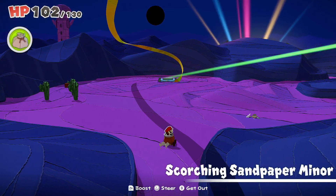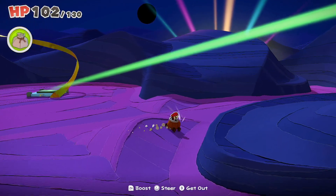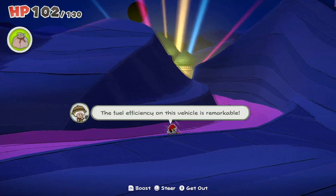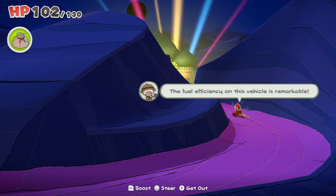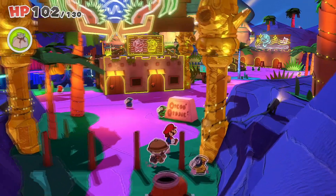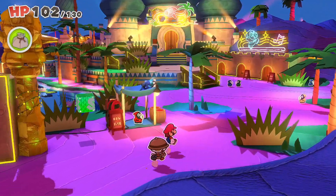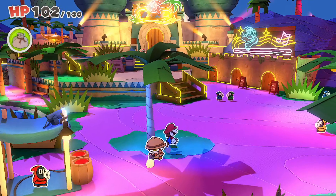Now we have to collect all of the gems. I believe we're missing two of them, because I have one in my inventory that I haven't turned in. But first, I noticed something while editing — the room with the toad in the hotel that's on the wave. I think I know how to get to the other side of that room. It was just a moment of epiphany while editing.